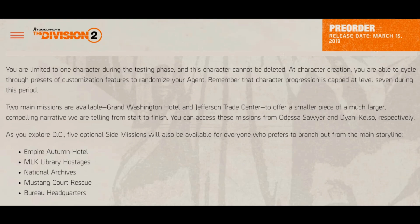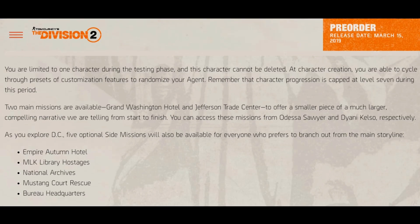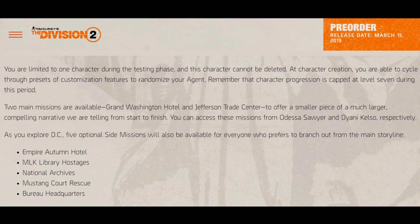As I mentioned, we are going to experience two main missions, and the five optional side missions will be: Empire Autumn Hotel, MLK Library Hostages, National Archives, Mustang Court Rescue, and Bureau Headquarters. These five will be the side missions.